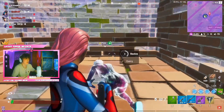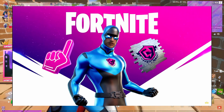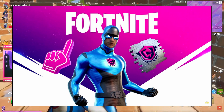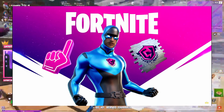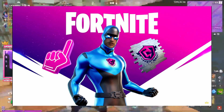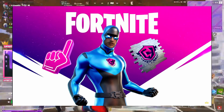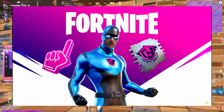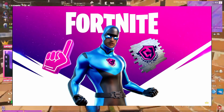These rewards will include a spray, an emoticon, and a back bling. The back bling is similar to the one from last season but this one is pink. You'll also be getting the emoticon — as you can see it's shown on one of the superhero skins, but you do not get the superhero skin. It's a bit clickbaity, but you get the emoticon on his chest. Third, you will get the FNCS spray.